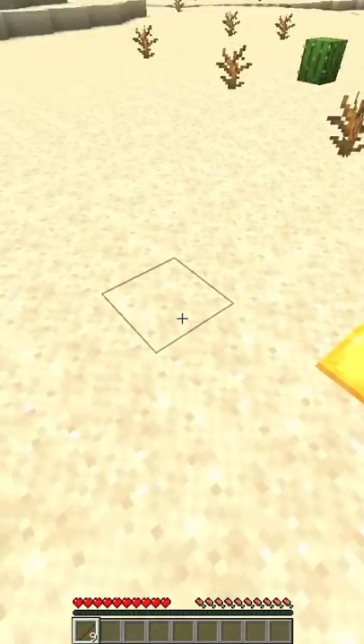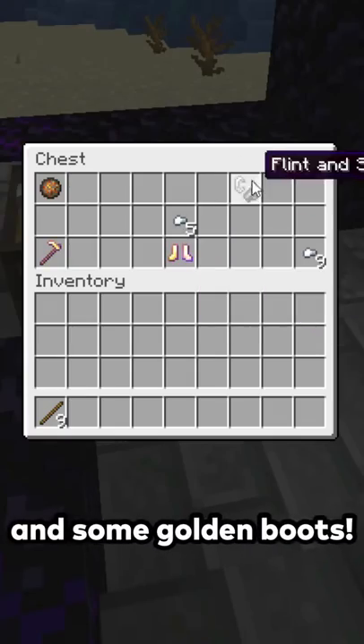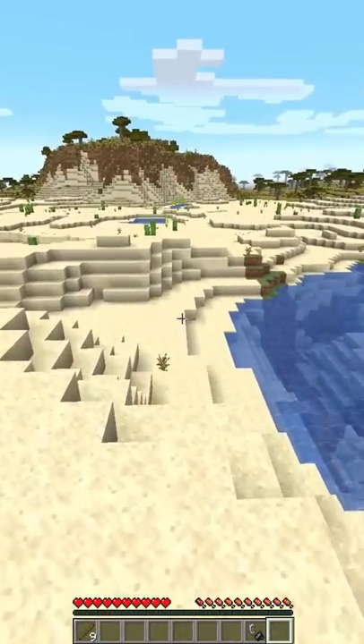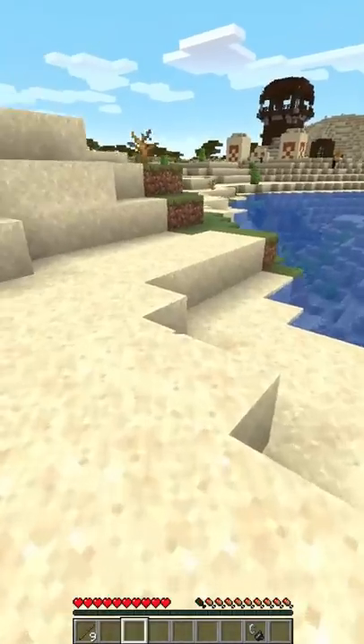I need to find at least a gold bar in the chest. No gold bar? Are you kidding me? But a golden hoe and some golden boots. Oh shoot — that temple is surrounded by some pillagers. I don't have any weapons; all I have is a flint and steel.